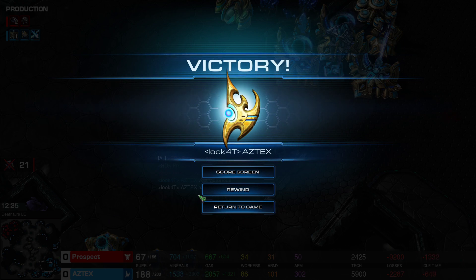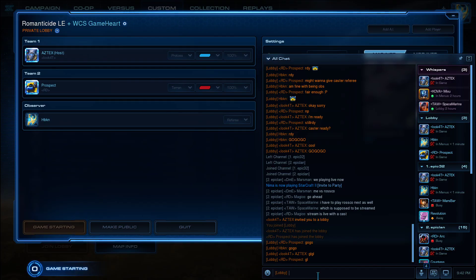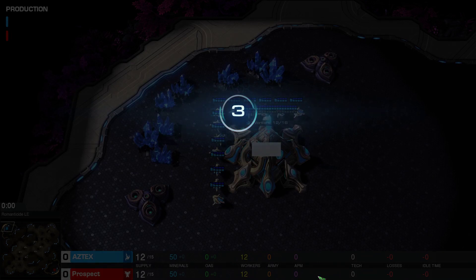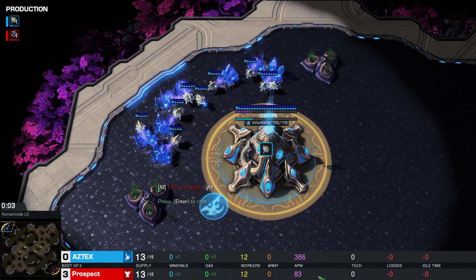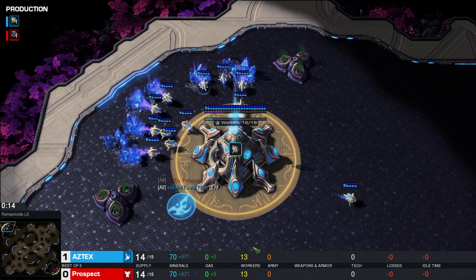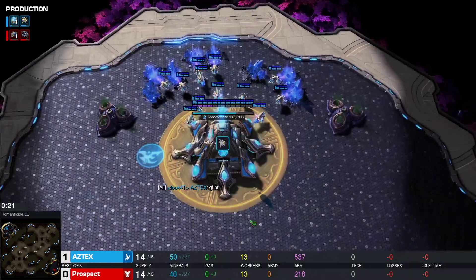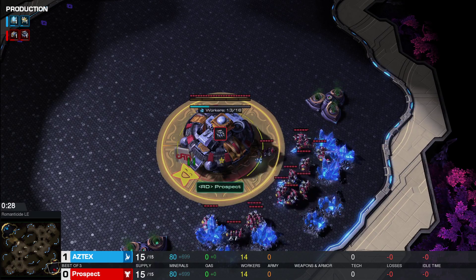Oh my god, that was a beautiful game. Let's see if Terran can bring himself up from this — playing with the Cyan Protoss pieces, spawning on the top left corner, he is Aztecs. And his opponent, playing with the Red Terran pieces, spawning on the bottom right corner, he is Prospect.